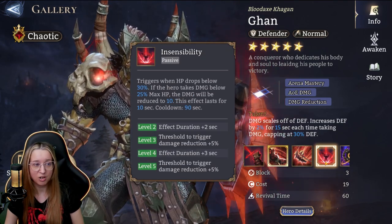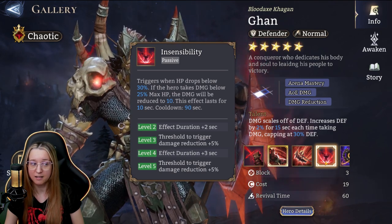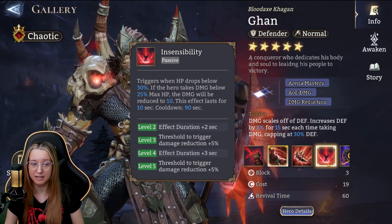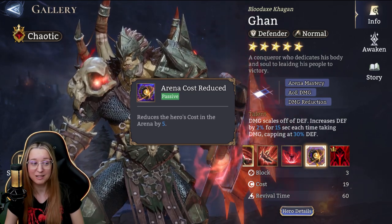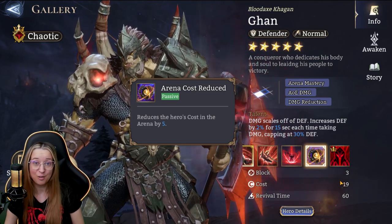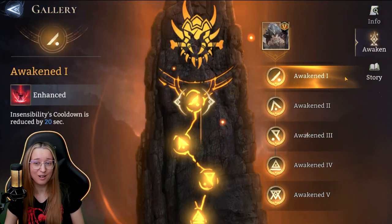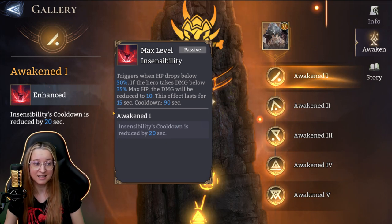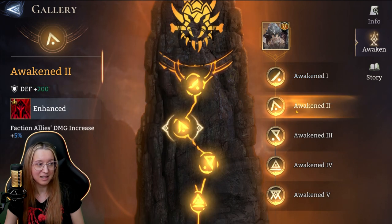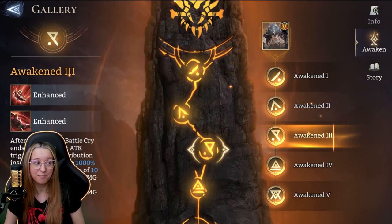Another passive triggers when HP drops below 30%: if the hero takes damage below 25% max HP, that damage will be reduced to 10 for 10 seconds — just more protection and damage reduction. He also has the arena cost reduction skill, so his cost when placed in arena is only 14, which is wonderful. His awakenings are really solid. Awakening one reduces cooldown by 20 seconds. Awakening two increases faction allies' damage by 5%. Awakening three has the next basic attack trigger frantic retribution after battle cry ends, dealing 1000% AOE damage to up to 10 enemies ahead based on times damaged during battle cry.